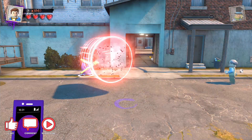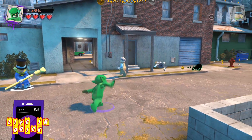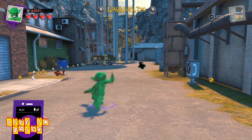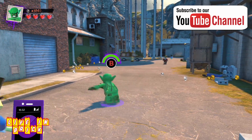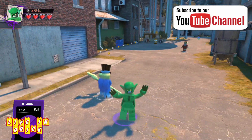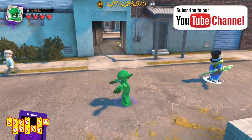Right, moving on - we've got Envy, one of the seven deadly sins. She can shoot green stuff, and I'm guessing with those claws the charge attack is a claw move. We're not expecting any new powers or abilities out of these characters, but it looks cool.